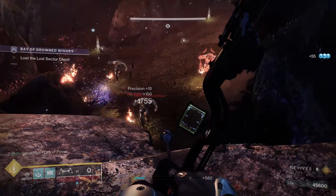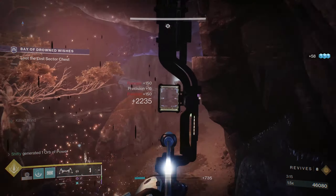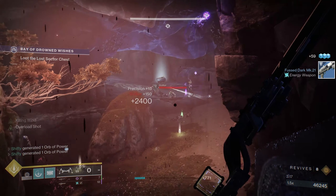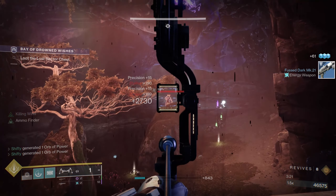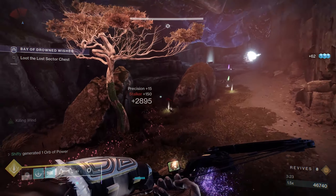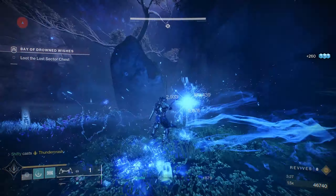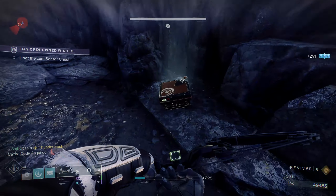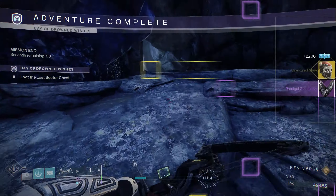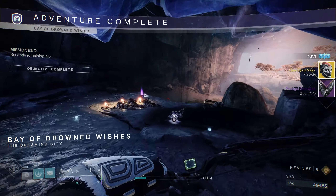I'm going to clear out some of these regular adds first. Now that the room is cleared besides the boss, I'm going to go ahead and use my super. Now I can head for the chest — I can skip these enemies. I jumped over those enemies and grabbed the chest for a Platinum completion of the Bay of Drowned Wishes on a Titan. Now all I have left to show you is a run on a Hunter.